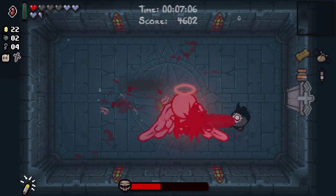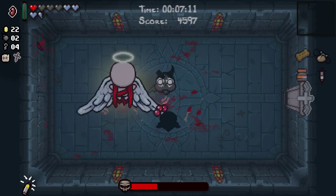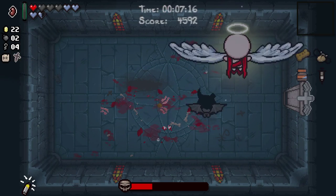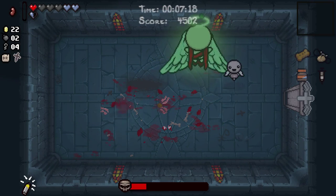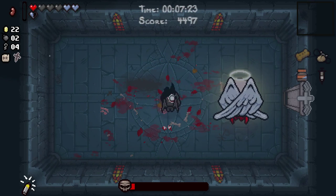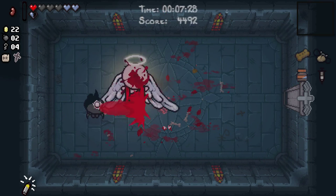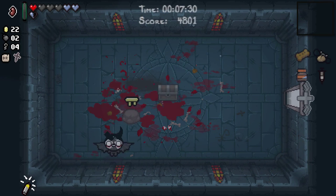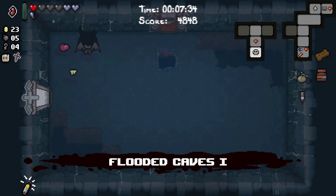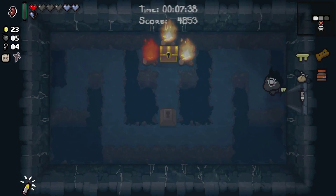Don't take wasted spirit hearts that he gave you. That would be pretty cheeky — to use the spirit hearts this angel gave me to beat said angel. We'll take it, why not? I really just wanted the points for beating it. I'm not sure whether we got them, at least in terms of profit. We got the points, but was it for more points? Who knows? Four keys — I will open this. Well worthwhile. Glad I did that.